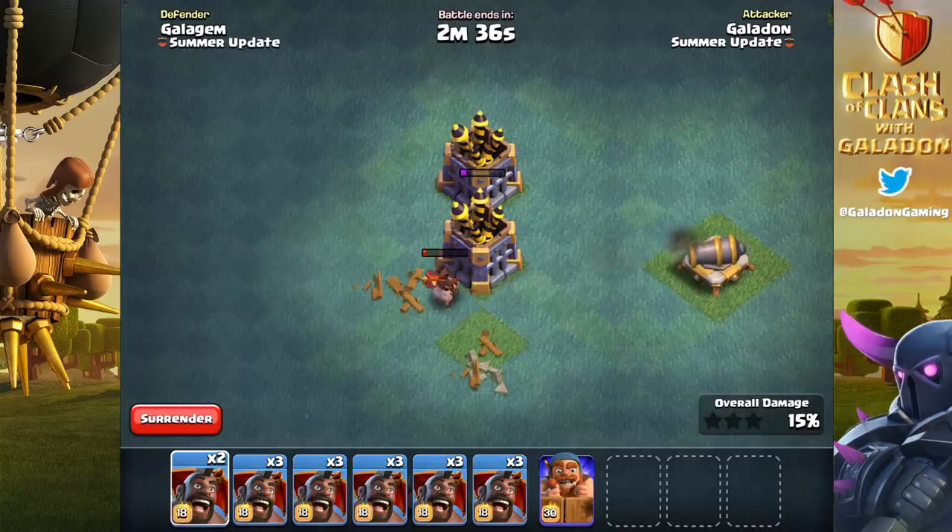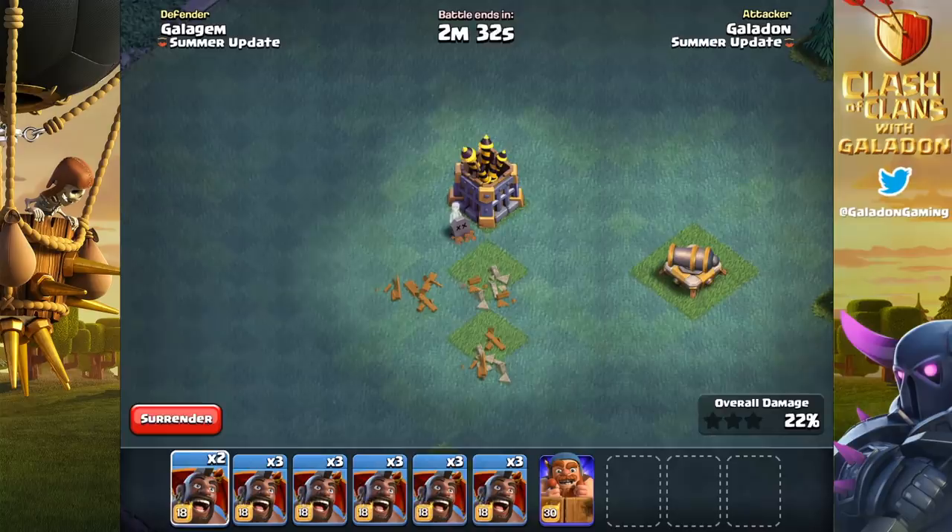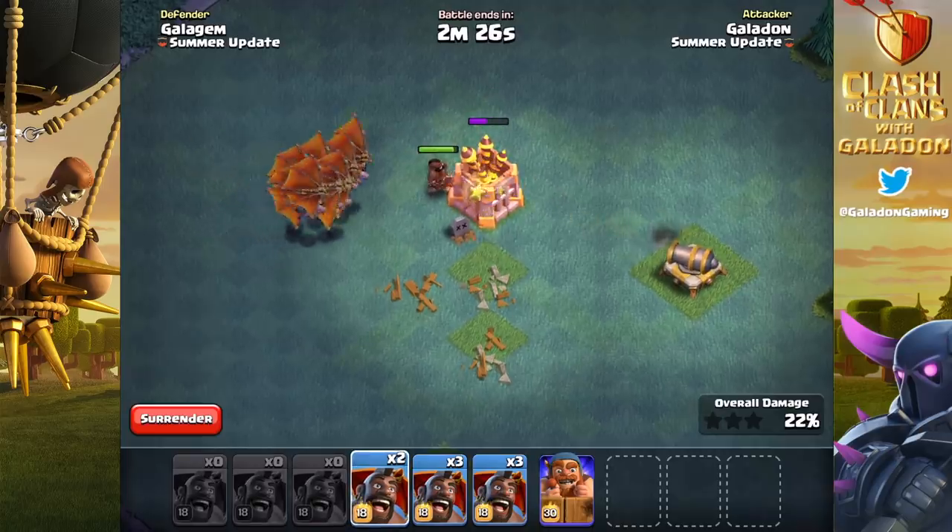Of course, even without the stun, the hog rider is still doing major work on the ground against those firecrackers. That's an early foreshadowing of what you need to be aware of when you design a base in the new hog glider era.